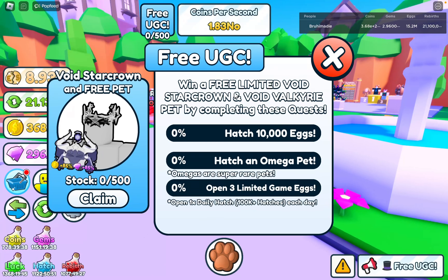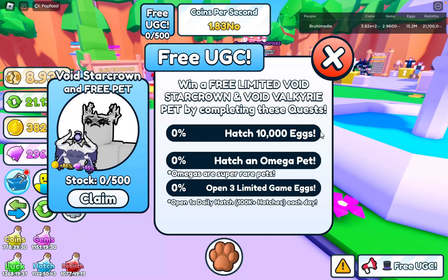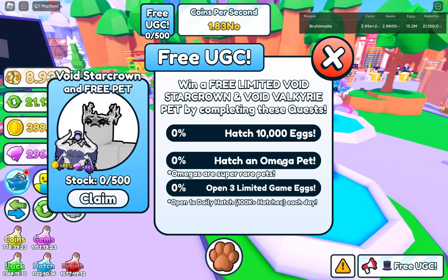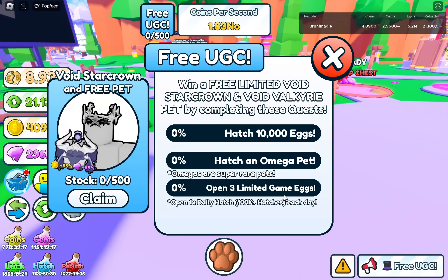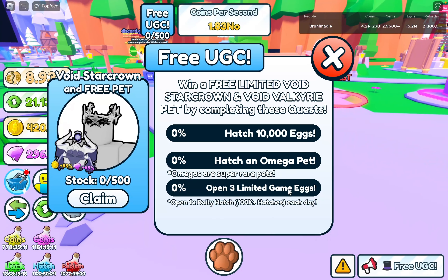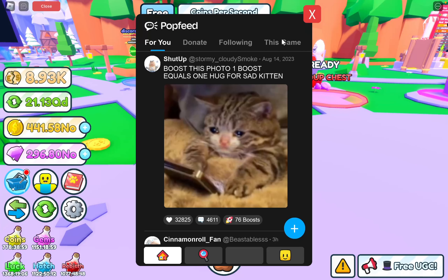Void Star Crown - win a free limited Void Star Crown and Void Valkyrie pet by completing these quests. Hatch 10,000 eggs - not too difficult. Hatch an Omega pet - that can be a little challenging, but if you play enough you should be able to get it in at least a week. Open three limited game eggs. The difference in difficulty between these quests is insane - you only need to open three limited game eggs for one of them.